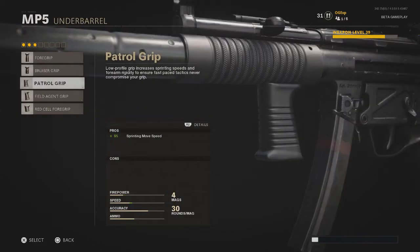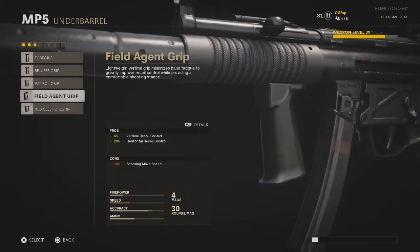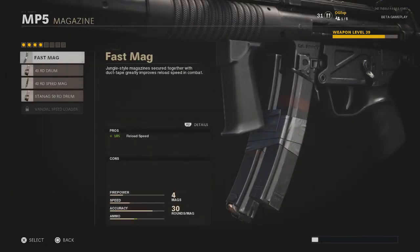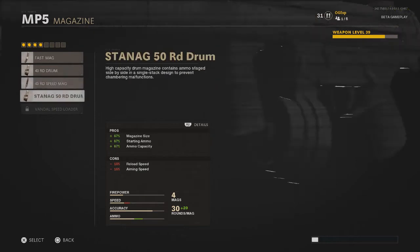Next is the underbarrel. For the underbarrel I will always pick the Field Agent Grip. Once you have the Field Agent Grip, it gives you nice vertical and horizontal aiming stability, so that one is perfect to go.